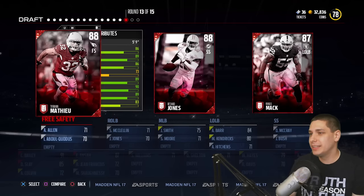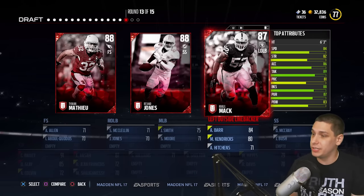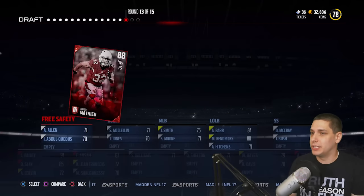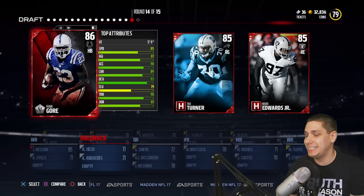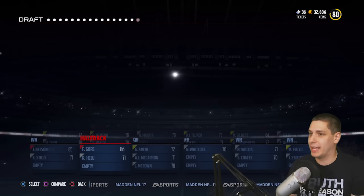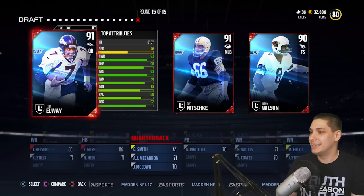Do we have to go safeties here? Honey Badger's a beast, and so is Rashad Jones. Khalil Mack now — we've already drafted three linebackers, but we've got William Hayes and Ansah on the ends, and neither would really be great to put at D-tackle. As much as I love Khalil Mack, I think we've got to go with Tyron Matthew. Hopefully he can make some plays in the secondary. Now I could go Frank Gore — he's really not much better than the guys I have. Roy Helu is actually a little bit faster, but I'm going to go with Frank Gore just to make sure I have a decent running back.